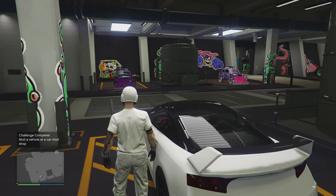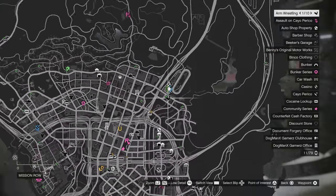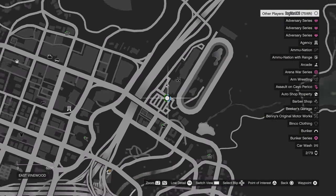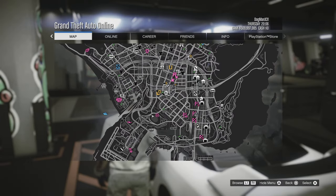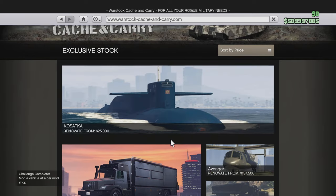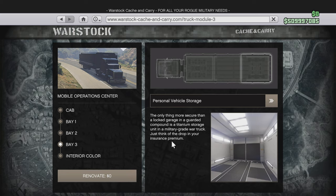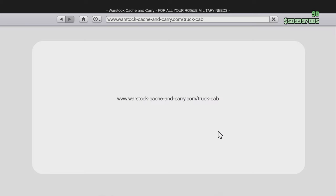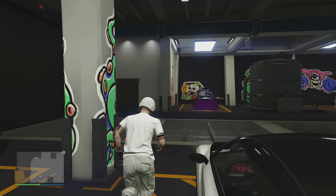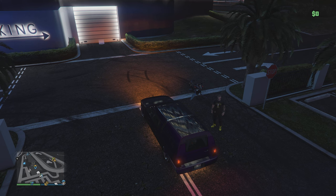You're going to need a friend for this. Have them at the casino parking lot and have them have their Mk2 out, because you can use their personal vehicle. As far as the MOC, you will need this from Warstock if you don't already have it. Bay 3 — you want that empty. Personal vehicle storage is important, so make sure you have that. Now that we're all set up, we're going to hop over to the casino.